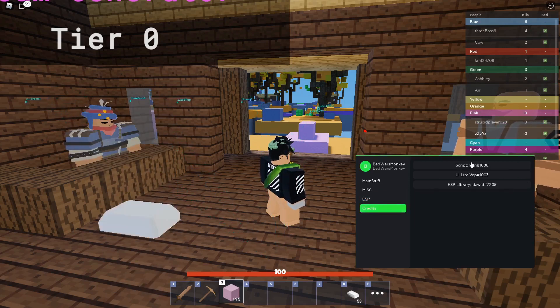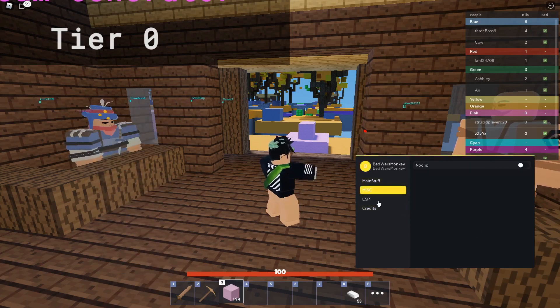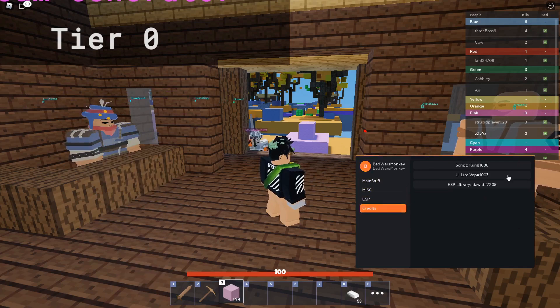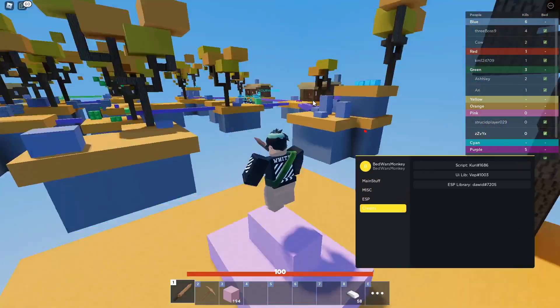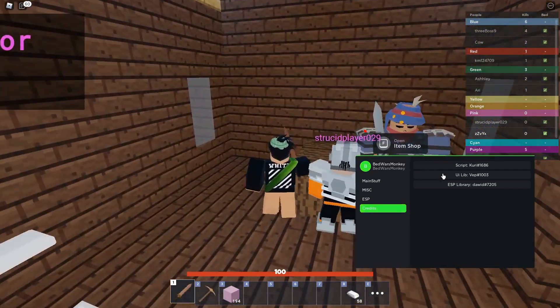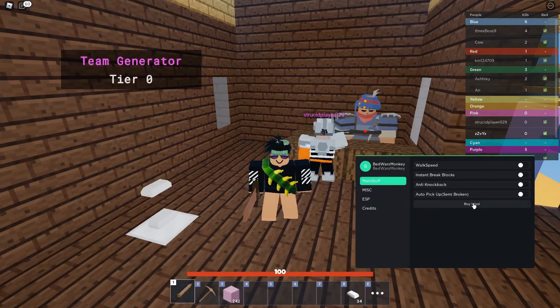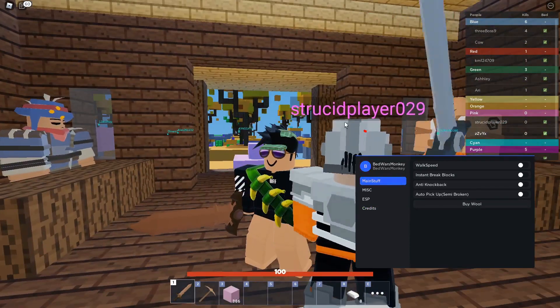Here are the credits for the GUI — it was made by Kuri, and the UI library with all the buttons is credited to Vep. That's pretty much everything in the GUI. If you liked this video, be sure to leave a like and subscribe. Peace.